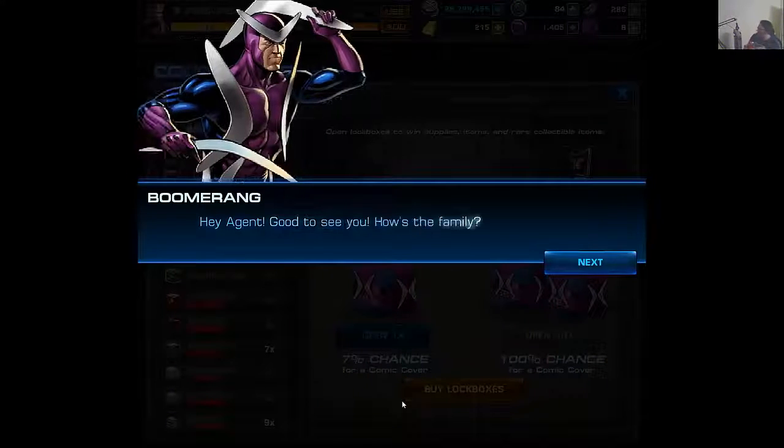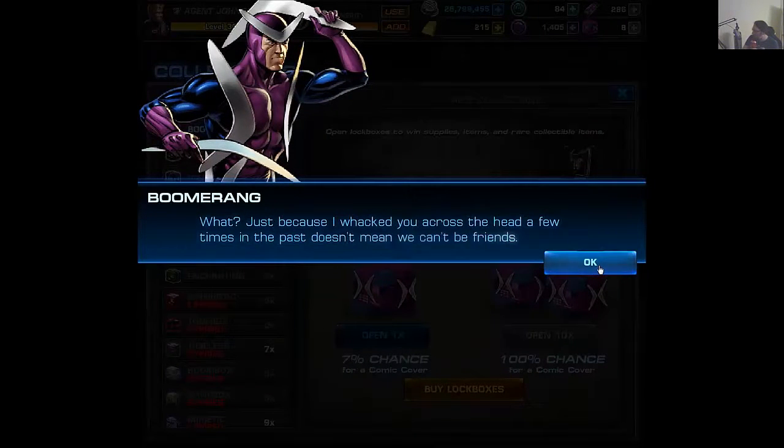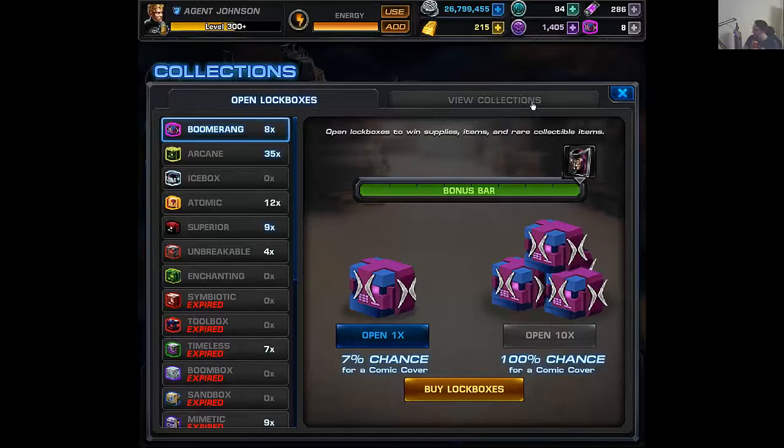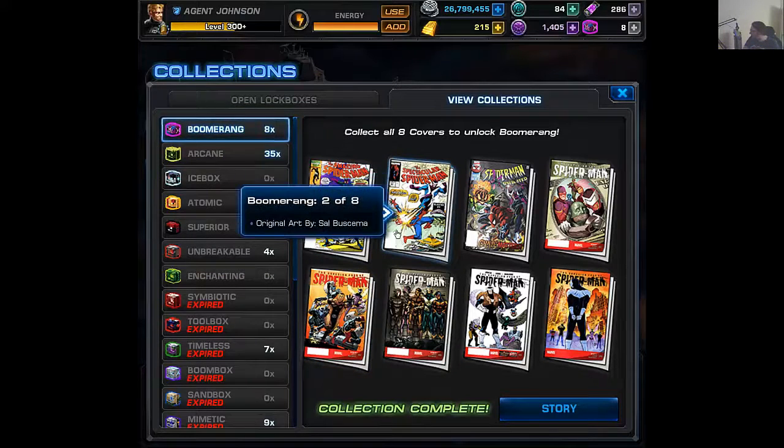Alright, so here's Boomerang. Hey agent, good to see you. How's the family? What, just because I whacked you across the head a few times in the past — doesn't mean we can't be friends. Alright, so here he is. Here is the final collection. They're all Spider-Man covers. We've even got a black suit there — he's featured on that cover.